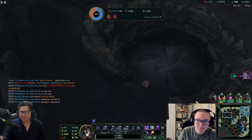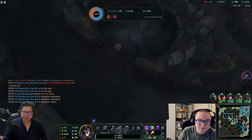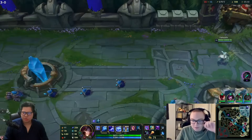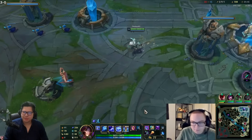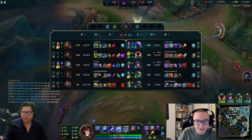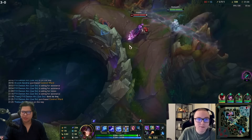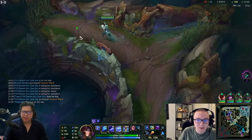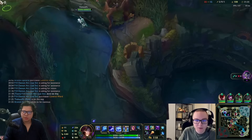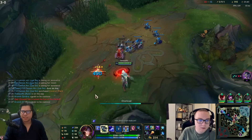They might be contesting this - I doubt it though. Nidalee is pretty behind on the wave. I have more items than Nidalee and I've outscaled her. He's level 13 and kind of what the heck. Morello is good but I think he should be sending Twitch's or the jungler's job - void staff or Morello definitely.